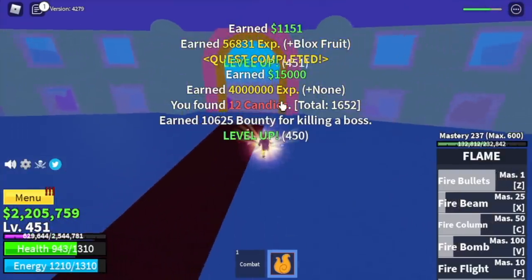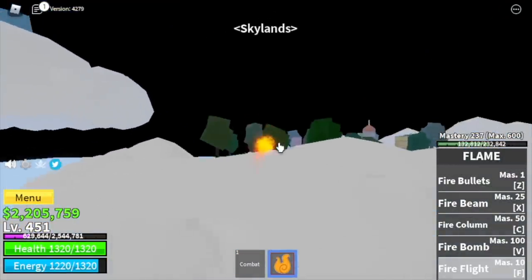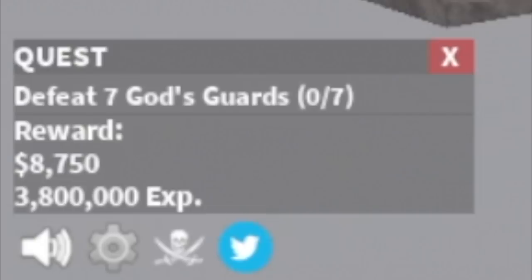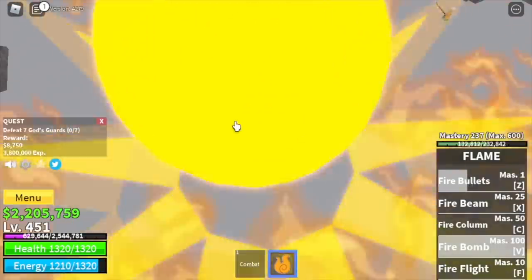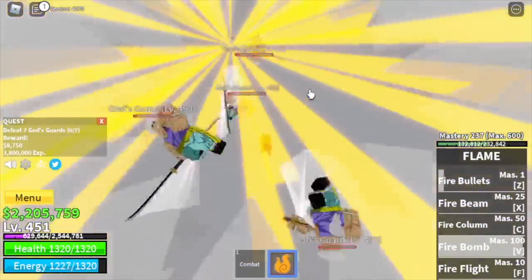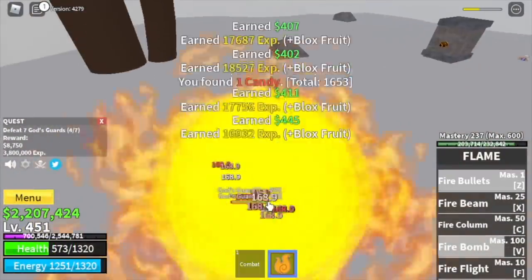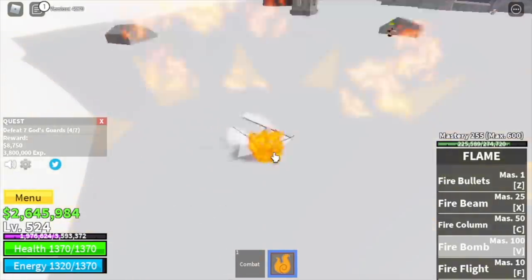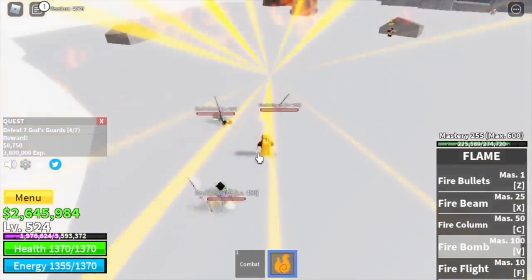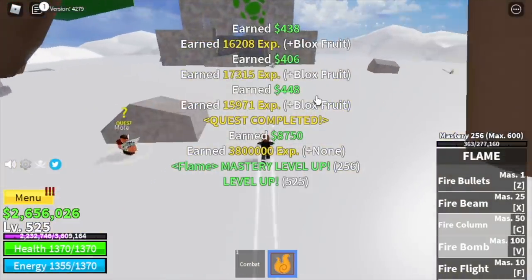Level 450. Next up, my favorite grinding area — Skylands with the Gods Guards. We're going to grind here until we reach level 525, skipping the Shun Dust and the Whisper mini boss. It's so fast grinding here because the mobs jump, which helps them not get stuck in obstacles. Faster, more efficient — that's why I'm staying until 525.